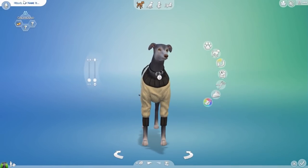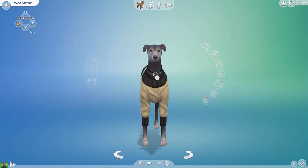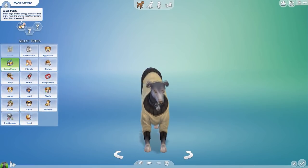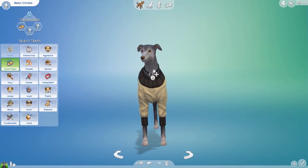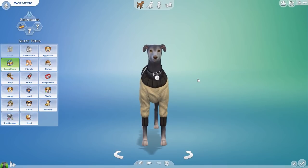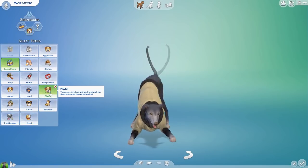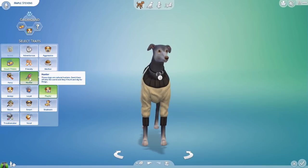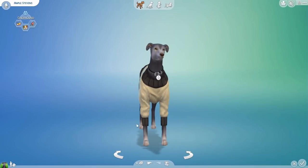Now we need to make Ben. Let's name her - my last name is Stevens, so Maple Stevens. She is definitely a couch potato - that's the one thing you learn about greyhounds, is although they're very fast, they are actually huge couch potatoes. She is also not a glutton - I'd say she's very playful. And she's definitely a hunter - greyhounds are like a hunter dog breed. Okay, let's make Ben.